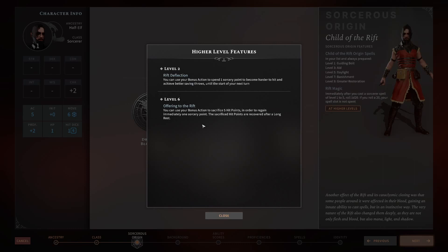The Child of the Rift gets two abilities. Rift Deflection costs a bonus action and one Sorcery Point to become harder to hit and achieve better saving throws until the start of your next turn. I'm not a fan — your bonus action is often better spent elsewhere, Sorcery Points are scarce, and you have to anticipate being attacked. You also have other defensive options like Shield, Blur, Mirror Image, or Misty Step.